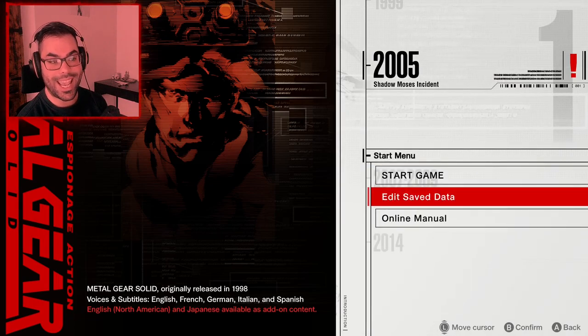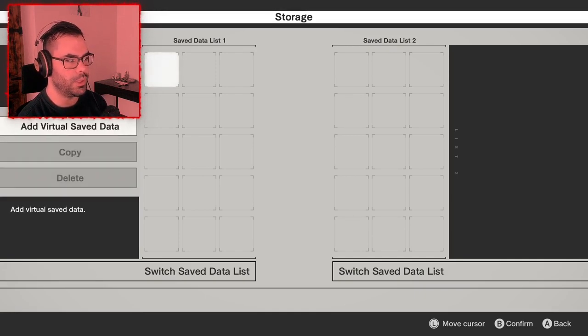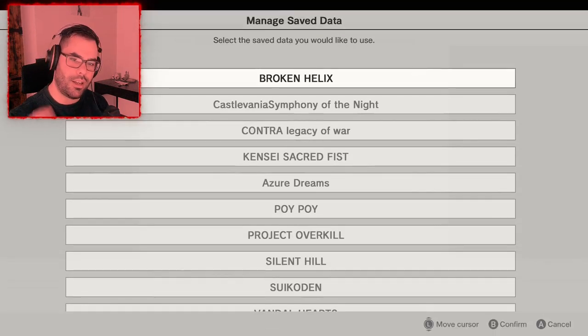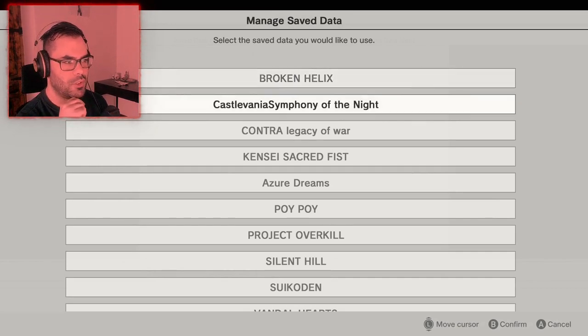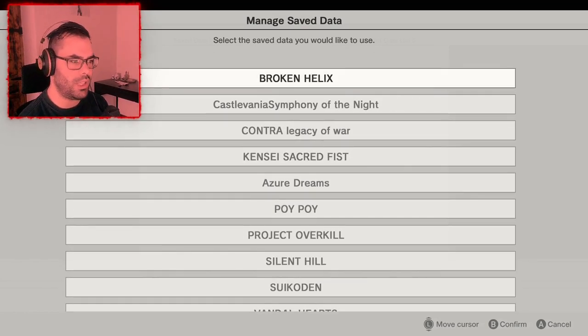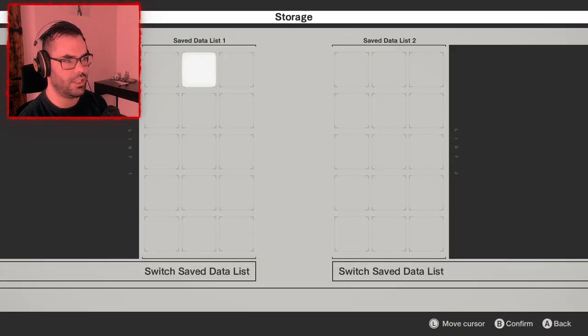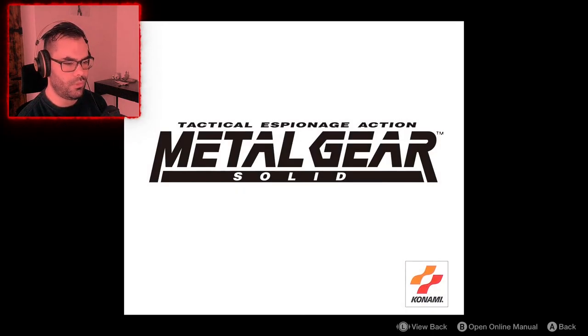You can start again or edit save data — this is like a virtual memory card. You can use this to modify what Psycho Mantis reads. The game will read your memory card, and depending on what save files you have — Castlevania, Silent Hill, Sweet Coven — it'll say 'oh you like this game, you like Konami games.' We can also check the online manual.